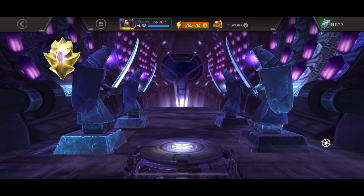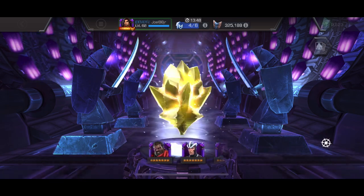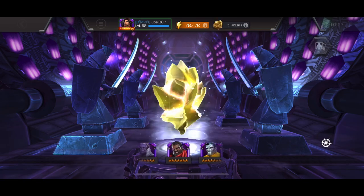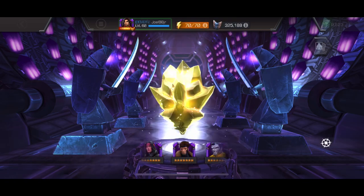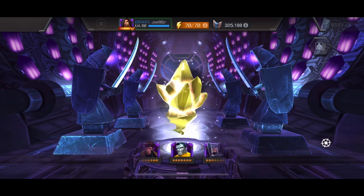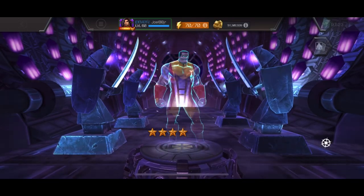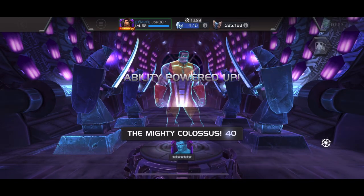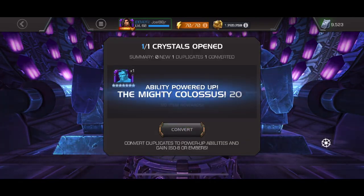I go for the mutant class and cross my fingers. The mutant class is pretty stacked. I saw Onslaught was in the reel but it's going to be a Colossus — so we gambled and did not come out on top. Not the end of the world, just a sig 40 Colossus.